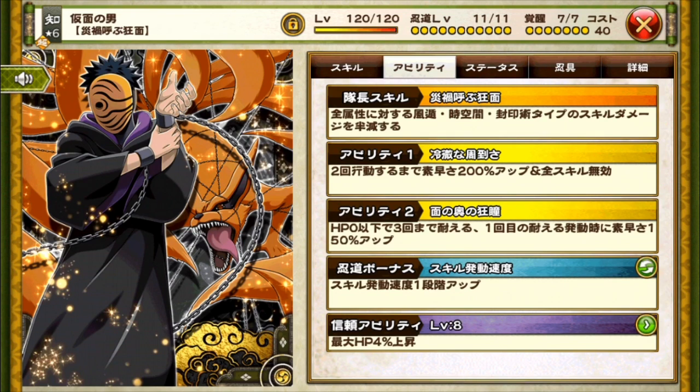His leader skill is Invoker of Disaster: incoming wind, space-time, and sealing skill damage minus 50. That's to counter Kushina, Minato, and Naruto I guess, but it doesn't quite make sense because not every Minato and Naruto are wind and space-time. Most of the Kushinas are sealing, but most of the Minatos and Narutos aren't space-time and wind, so some of them are unique and some are tail beast or whatever else.